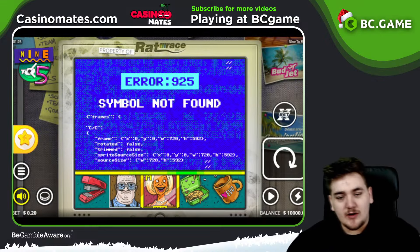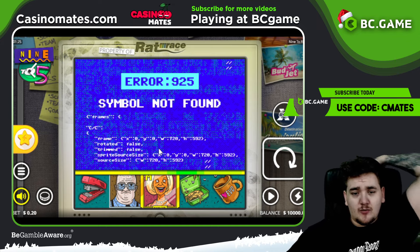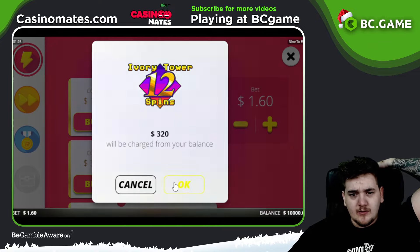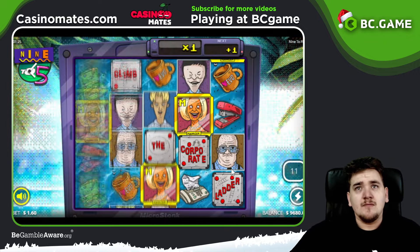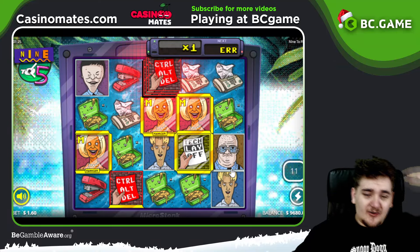What's up guys, welcome back to a video here on the channel. Today we are back on BC Game playing some Nine to Five — 320 Ivory Tower, 12 spins, let's go! It's also been ages since I played this so I have absolutely no clue what's going on.